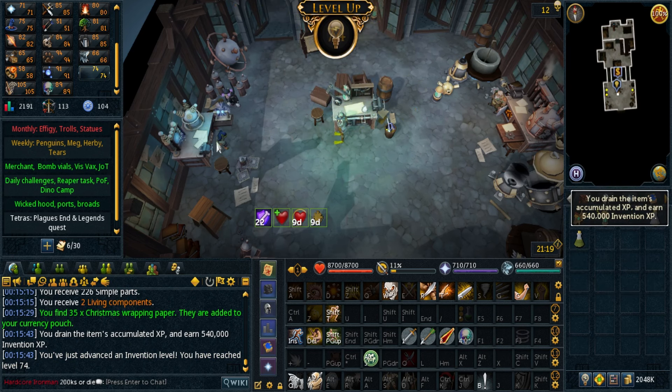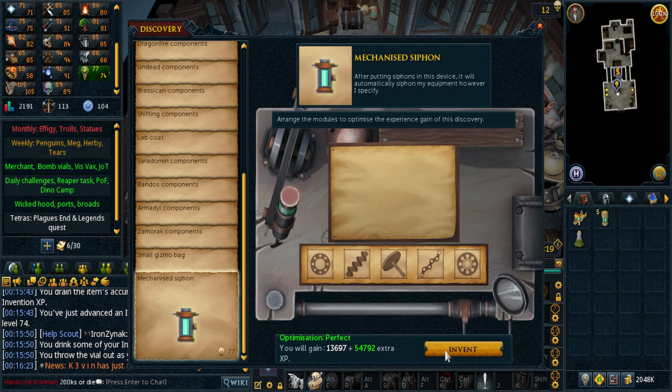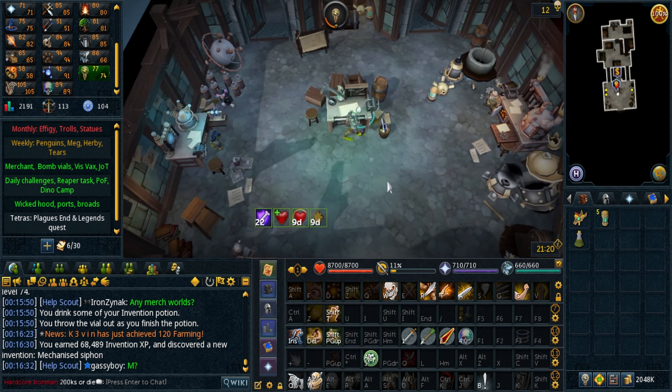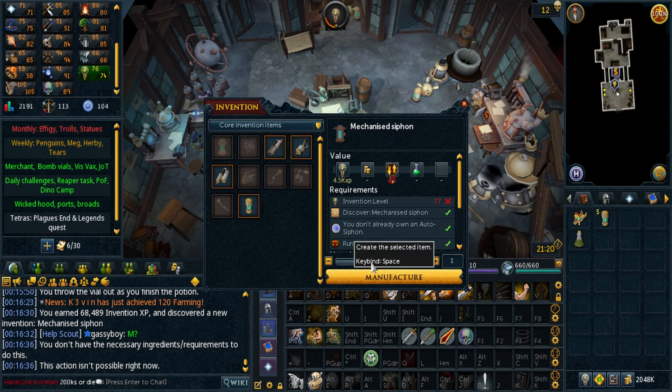One great thing about all this archaeology is all the invention XP from the Maddox. There's 74. Now boost to make the mechanized siphon, which will help a lot because I always forget to siphon my stuff. This should end up giving me more XP in the long run because it does it automatically.